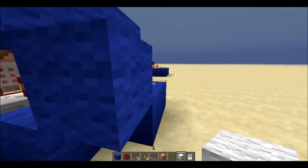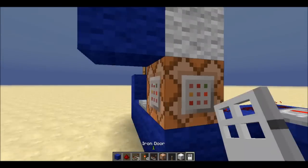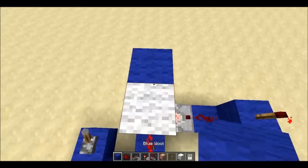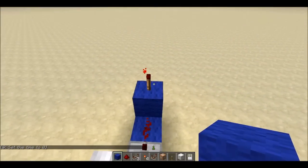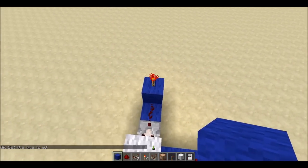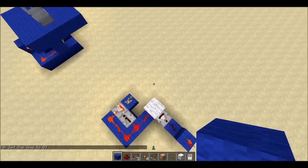So if I come over here, you can see it a little bit better. You can see that if I stand here, the light will go off. If I fly up, it'll turn on. Stand here, it'll go off. Fly up, it'll turn on. So it's pretty simple. I'll show you how to make it right now.